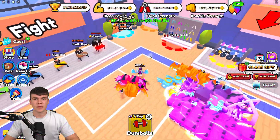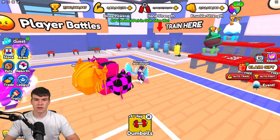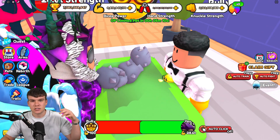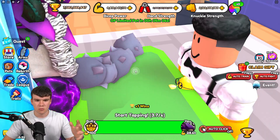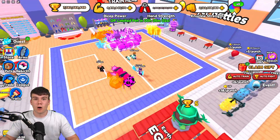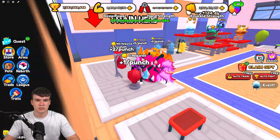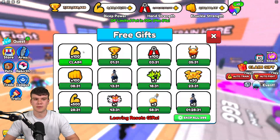So guys, if you haven't already played Arm Wrestle Simulator, essentially what you do is you go in and train to get stronger. And then when you get stronger, you can battle against these enemies over here. Essentially you click, and the faster you click, the more you win the arm wrestles. So yeah, as you can see, there's different training zones, and we've got pets. It's kind of like a typical simulator, to be fair.